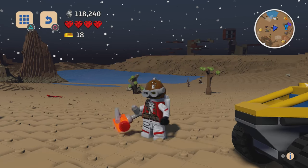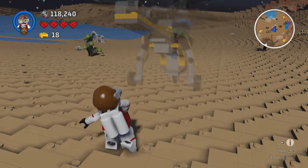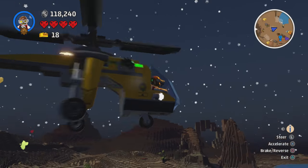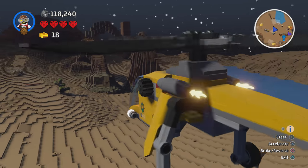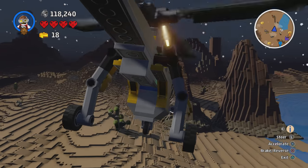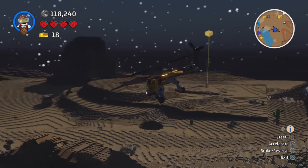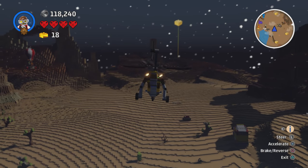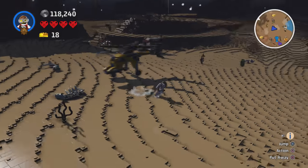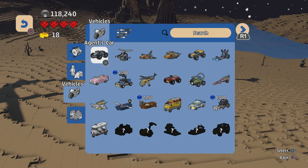The next vehicle is the Jungle Cargo Helicopter — this is probably my favourite helicopter in the game, just because it's a bit different. It's got the engine things on the back with fire coming out and flashing green lights. It's just generally a very cool vehicle.